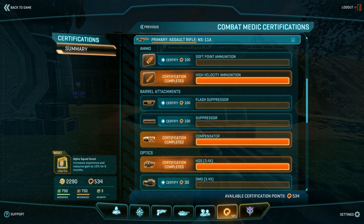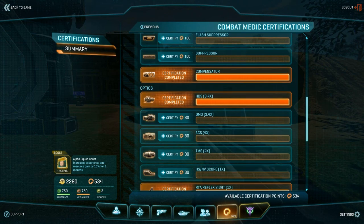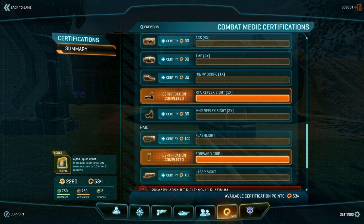When you check out the available certifications you can see the first strong point of this weapon — it's extremely versatile. Except for under-barrel long weapons and the 6x scope, this gun has pretty much everything available for it. When it comes to the two ammo types, I made a video explaining the difference between soft point and high velocity — I'll link it in the description. I actually used the NS-11A for it, so I guess it comes in handy. For the other attachments it depends on how you want to use the weapon, so the choice is up to you. You definitely have a lot to choose from.